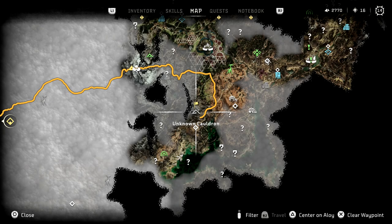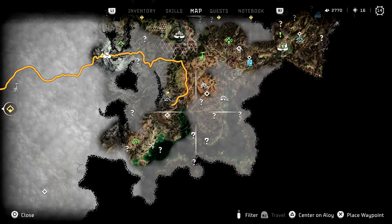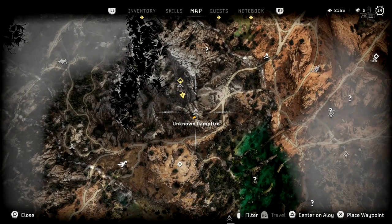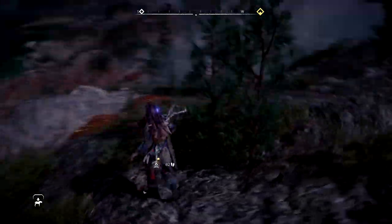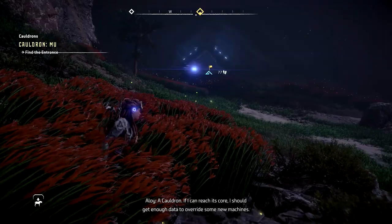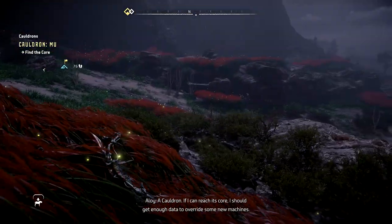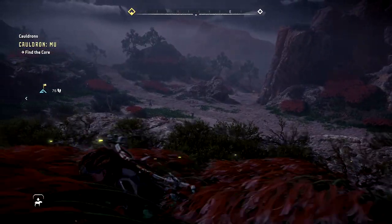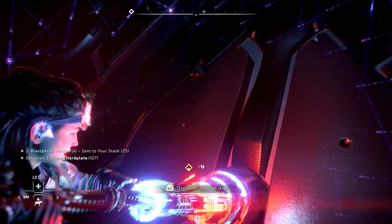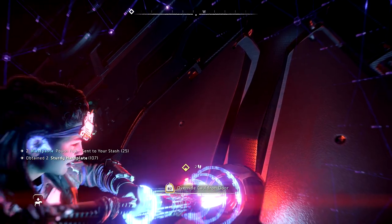Let's get back to Cauldron MU — that's the one we're taking on today. It's south of Plainsong, or pretty close to where you first really encounter Silen. It's nestled in the lower mountains but the entranceway is actually on the lower landscape, so don't clamber all over the mountains looking for an entrance. Stay on the lower end and you should find it. It's guarded by a couple of scroungers, so take them out first, then use your override to gain access.